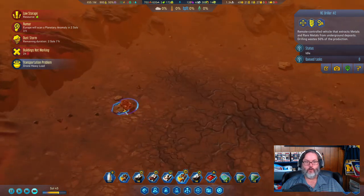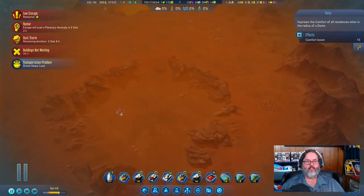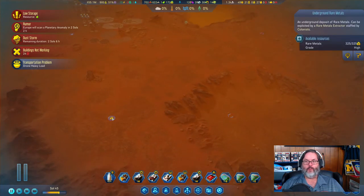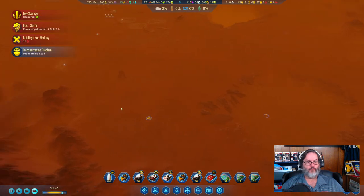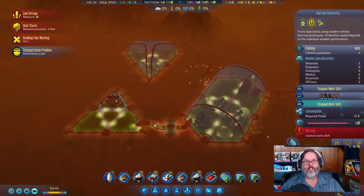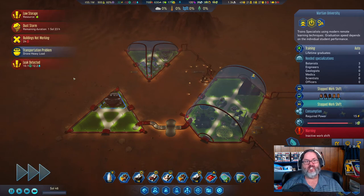What is that? Oh, that's a vista — I thought it was a rare metal, my bad. We'll come over here and work on that one — it's got 325. We could put some domes up here with the vista view. Rockets coming. Normally I don't rush the Martian University but because we've got all these unskilled workers we have to train them up.